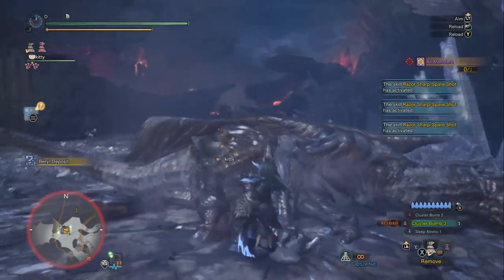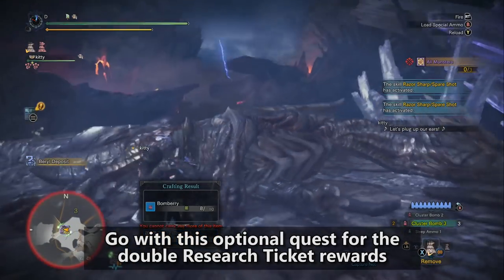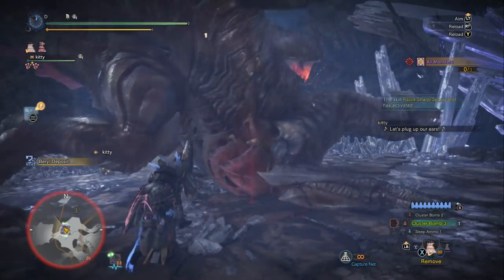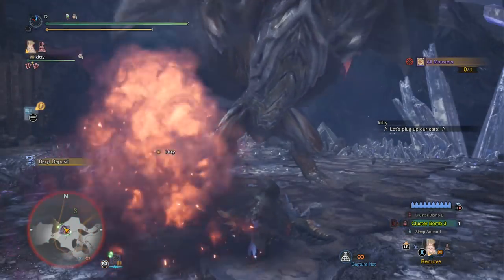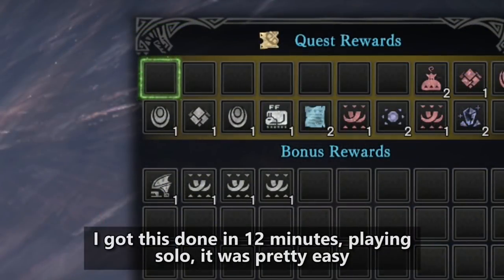So if you're already pretty good at fighting the Tempered Elder Dragons, I strongly recommend that one because you're getting twice as many research tickets at the end, which cuts your farming time in half. For me it didn't really make a difference doing one or the other, so I do strongly prefer the Sapphire Star's Guidance.